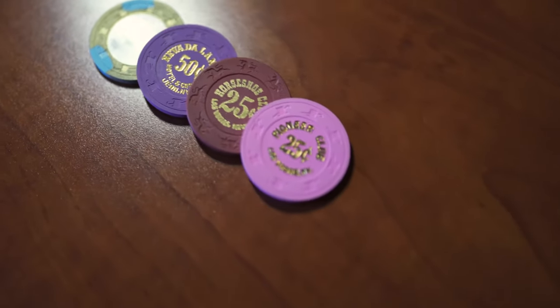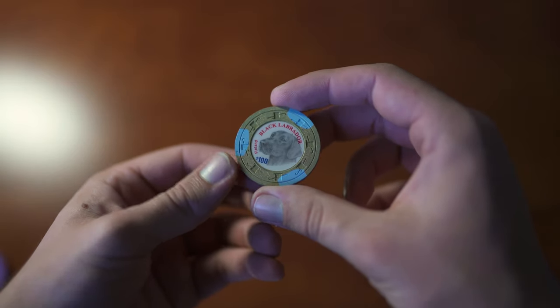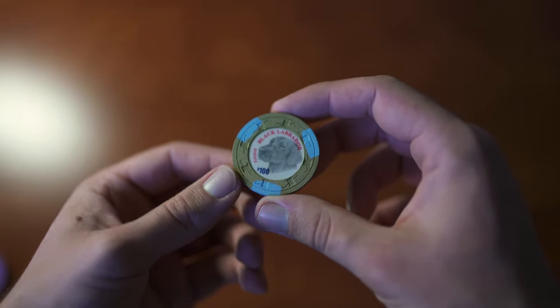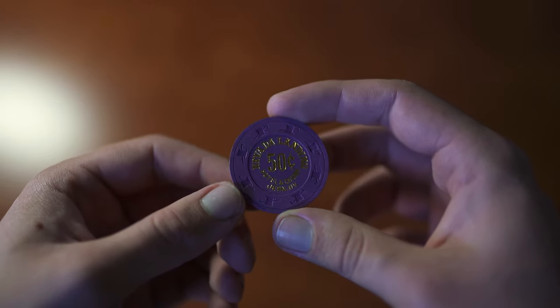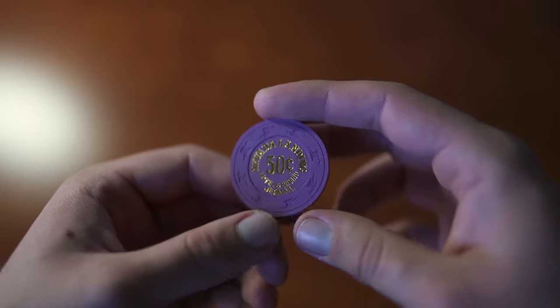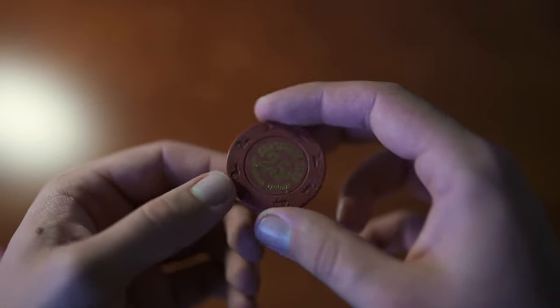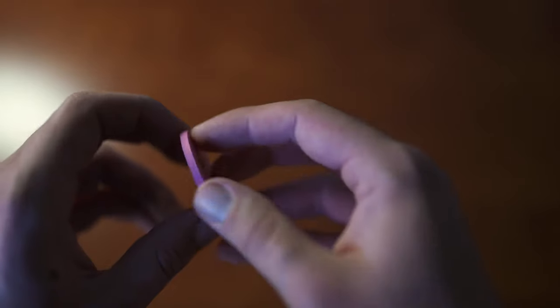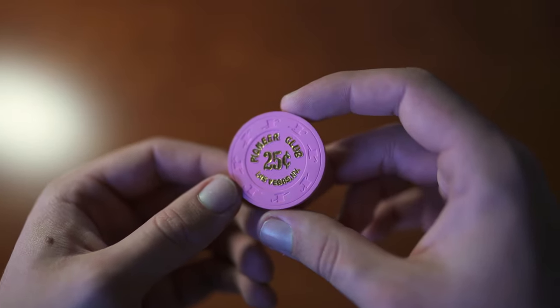This first one I actually got for free. I like it because it's got Finland on it and it's got a dog on it. Here's a Nevada Landing 50-cent chip — again in mint condition. And here's a Horseshoe Club 25-cent chip, also mint condition. Kind of like it because it's plain. Here's a Pioneer Club chip, again mint condition.